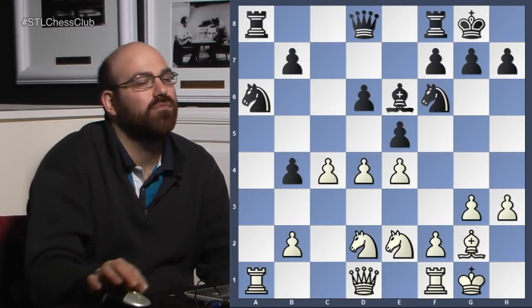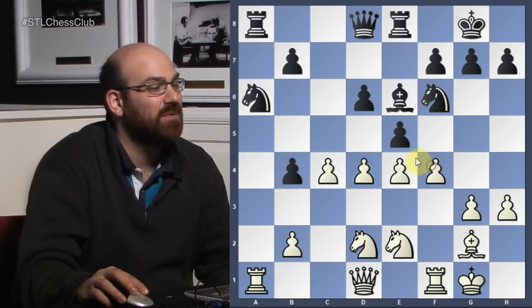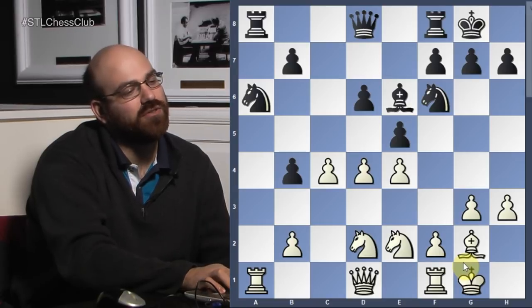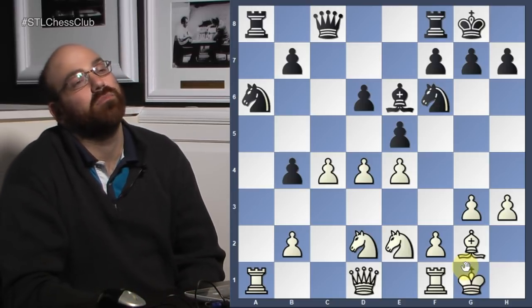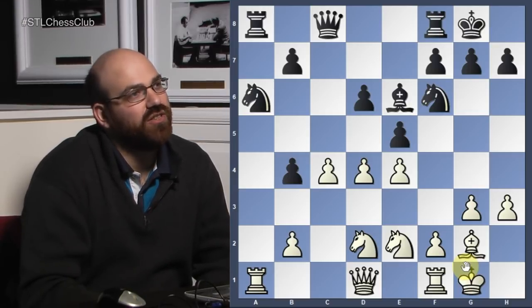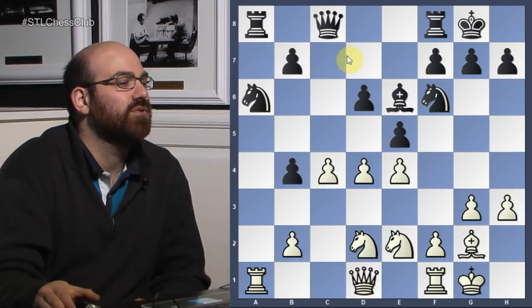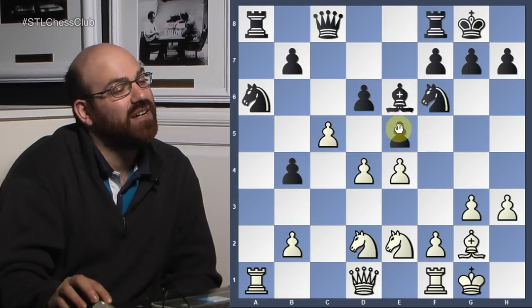There's nothing wrong with taking — you have to live with pawns like this when you play a system like this. But I wouldn't want to take. I kind of like the waiting move Re8, because the idea is if white wants to play f4 now, it's playable but a little risky — you take and then there's diagonal action. This looked double-edged to me. But Hari Krishna tried to be more concrete. He played this move, but I believe he underestimated — or maybe he saw it and simply wanted to make the game complicated.